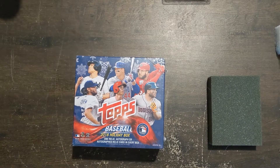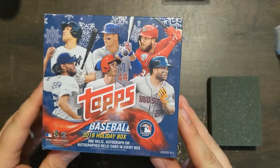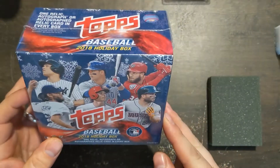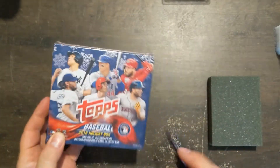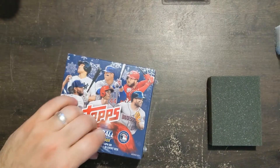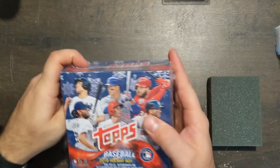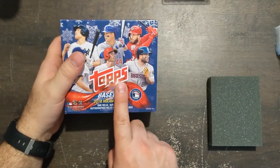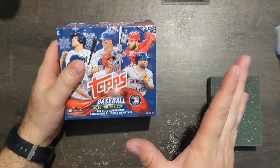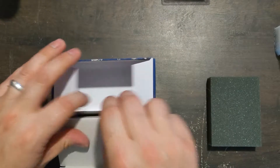Welcome to another break. Sorry I haven't put anything out recently. I have a 2018 Topps Holiday box and I'm looking for Acuna. These are underrated Topps products — I know everybody wants the regular Topps Update and those rookies, but you've got to think about the holiday stuff. There's less of this made than the base stuff, so these are rare.